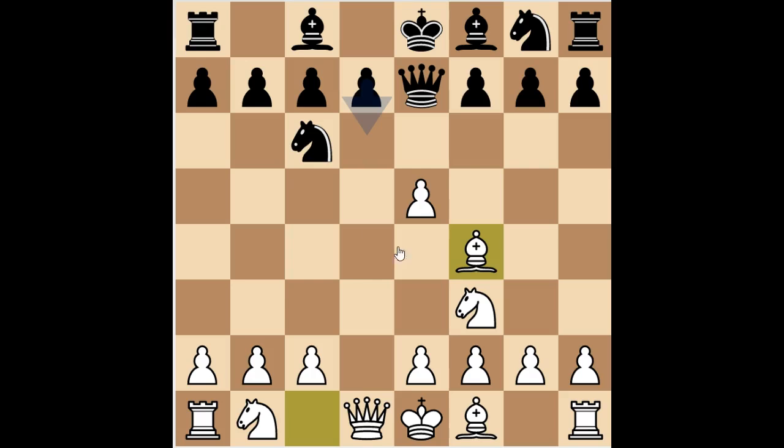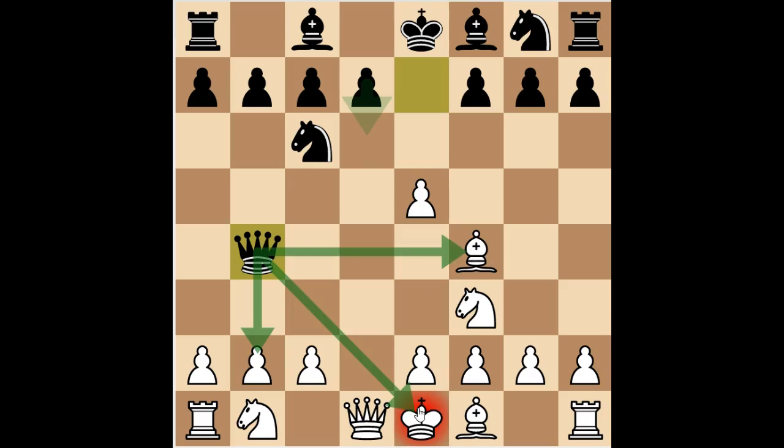This is the move I played — it's actually perfectly playable, but what's quite interesting is that, looking at the Lichess database, apparently black has won 63% of his games from here. So it's definitely a very viable option in blitz or bullet matches. The trap move here is queen to b4 check, and the point is there is a fork on both the king and the bishop.